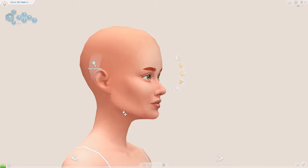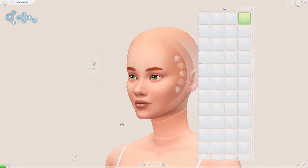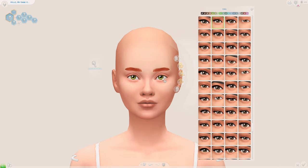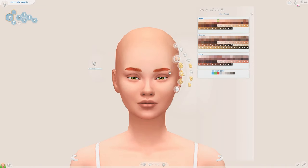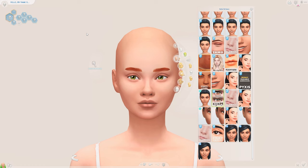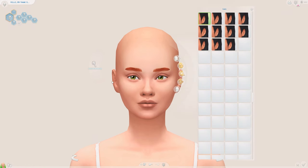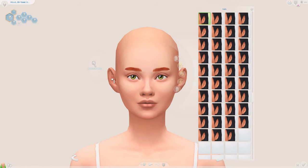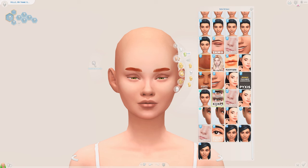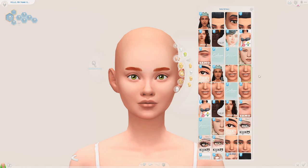I always forget to check my Sim's face from the side, so we're going to do that now — I think she looks quite nice from the front but wanted to check the side too. Okay, I'm quite happy with this! Let's head into the skin details now. Oh, I almost completely forgot — I always give my Sims big ears because they are adorable. I do not care what anyone says, big ears are freaking adorable.